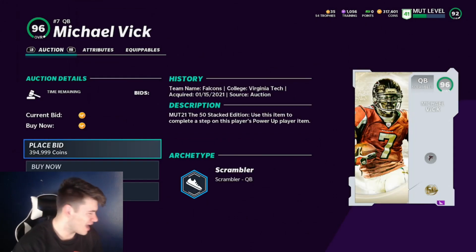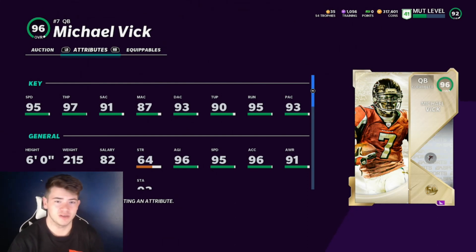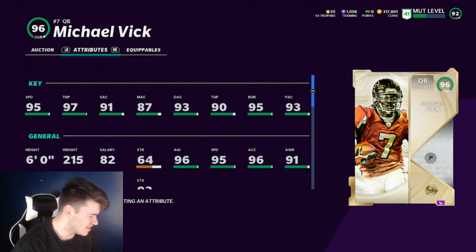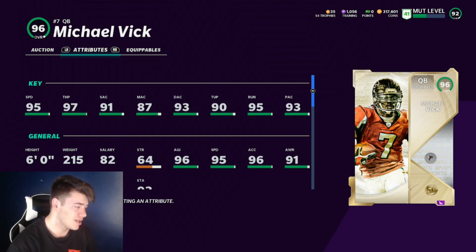The third quarterback is Michael Vick — third best in the game. Vick gets Gunslinger, which is the best trait he has, but he also has 95 speed, 97 throw power, 96 agility, 96 acceleration, 87 spin move, and 93 juke move. He's pretty much like a running back out of the backfield. The main reason I put him at three is because of how expensive he can get. I've played him a lot in MUT leagues and this card plays out of his mind. The only thing that deters me from ranking him higher is his price and that he only gets Gunslinger.